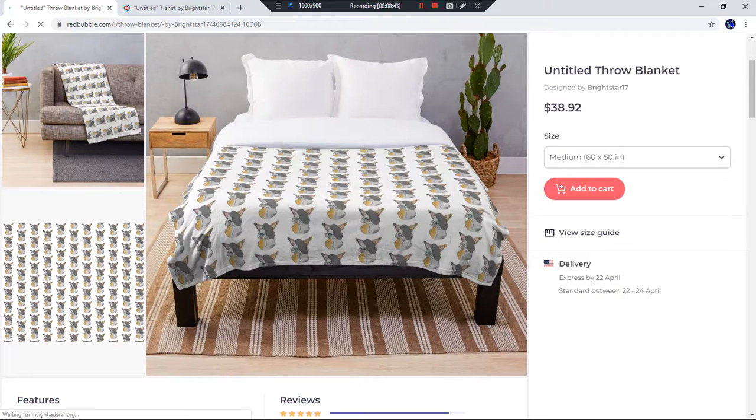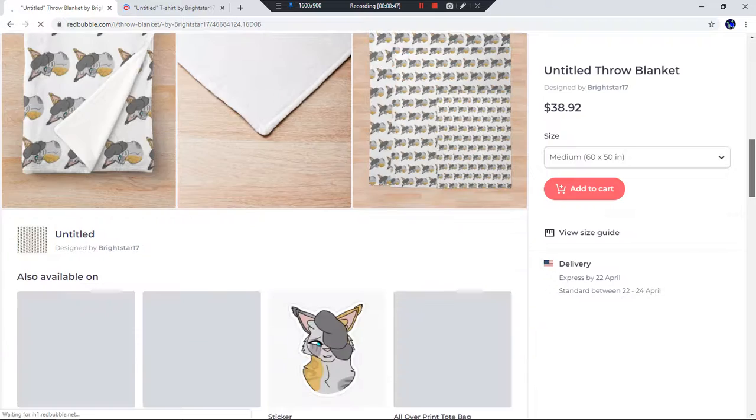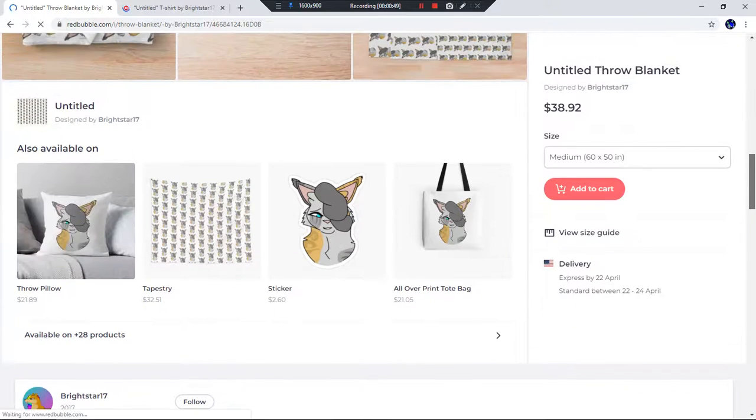So here's Bristlefrost — this is on a throw blanket, but it comes on a lot of things. I have a Non-Binary Crowfeather ready to go, so here's it on a sticker. You can see the design better.